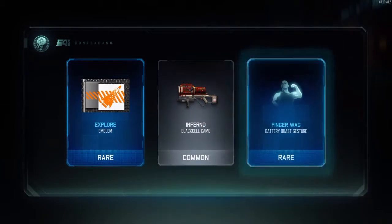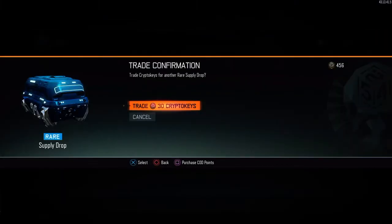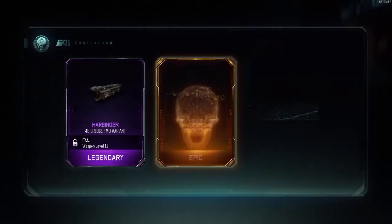We are going to get an emblem, inferno for the Black Cell, and a battery gesture. We did get a three crypto key bonus. On to the next supply drop.